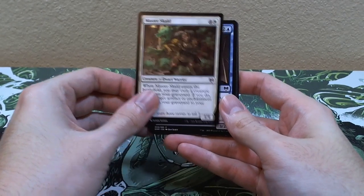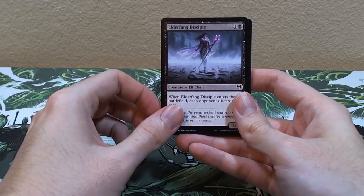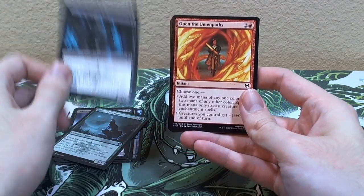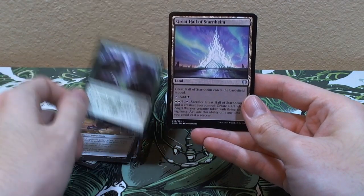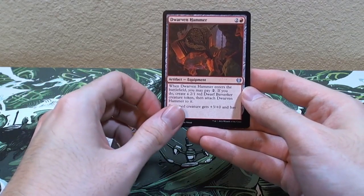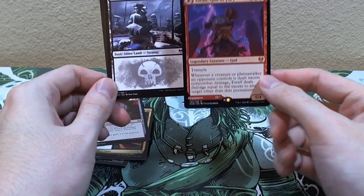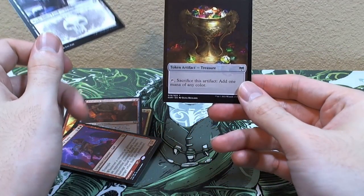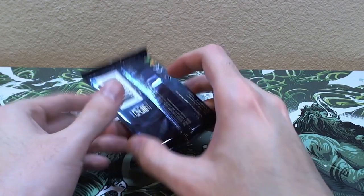Pack two of pre-release pack two — give me a mythic! Master Skald, Draugr Thought-Thief, Run Amok, Mammoth Growth, Elder Fang Disciple, Sarulf's Packmate, Jarl of the Forsaken, Open the Omenpaths, Raven Wings, Struggle for Skemfar. Ooh — Great Hall of Starnheim. Crotter's Vicious Return, Dwarven Hammer. Oh my god — finally, Tolfir, God of Fury! We got our first mythic! It's a god that is also an equipment. Snow-covered swamp and some treasure.